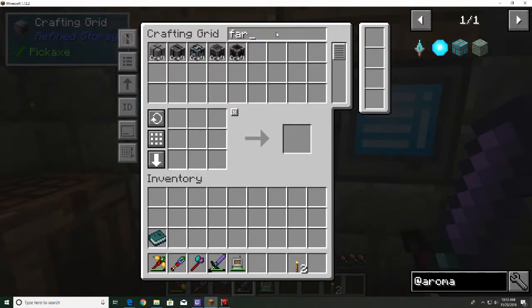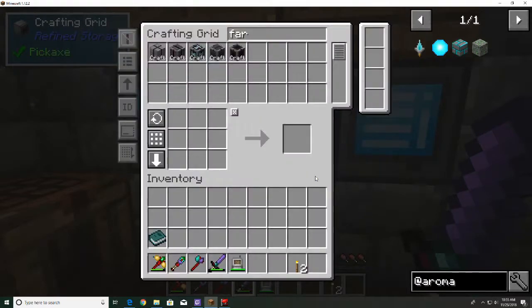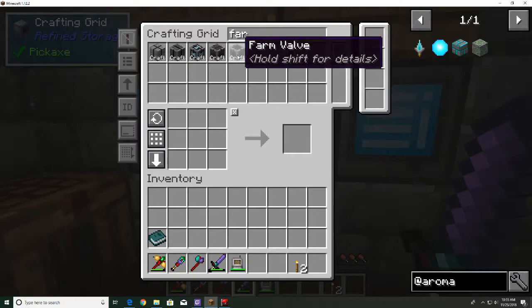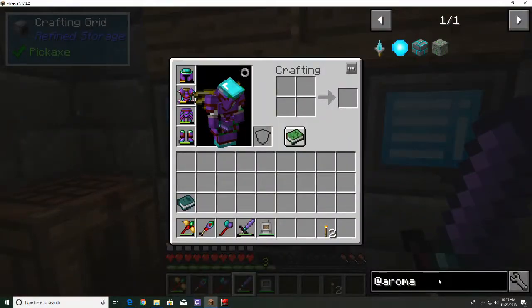I'm going to type in 'farm' here - we've got all of our automatable blocks. Now we're going to need to make several of these. There's our multi-block size right there - 3x4x3 or a 5x4x5 - and then there's the top section of it. Does Forestry have a book? I think it does - yes it does! I remember because I thought it was amazing that it had a book since it hasn't had one historically.